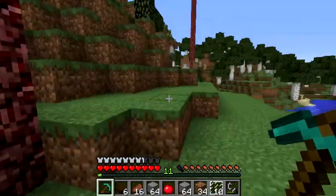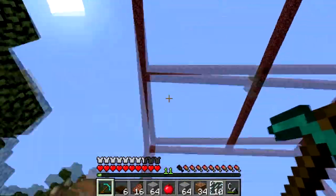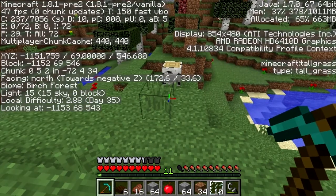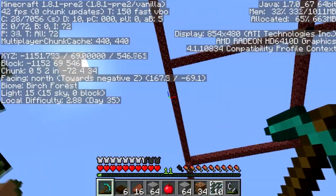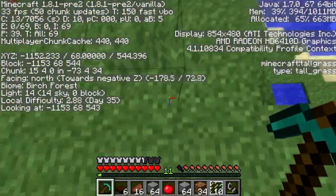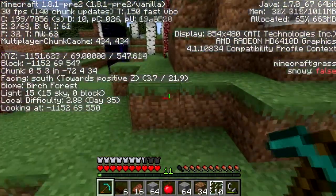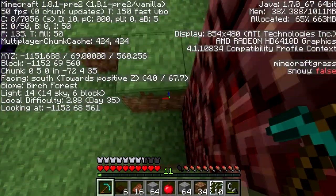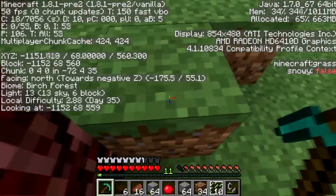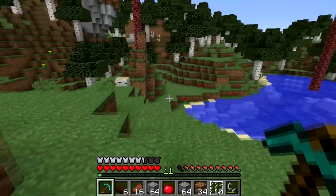And voila! I went ahead and found me a quad slime chunk. These mark out the slime chunks — I believe it's right on the edge. Zero, fifteen — yeah, right on the edge. I marked the outside edges. So everything inside of this should be a slime chunk according to my sources.